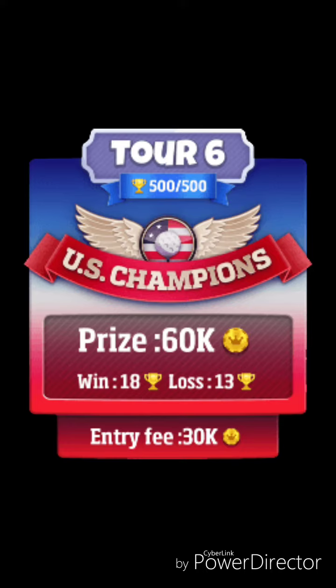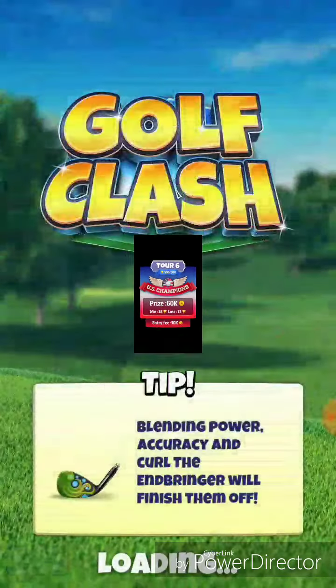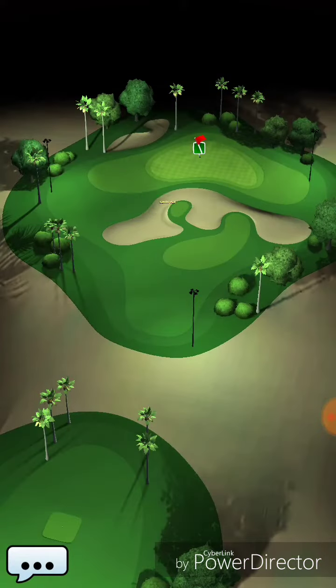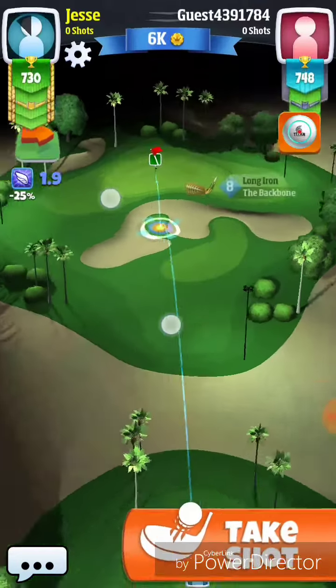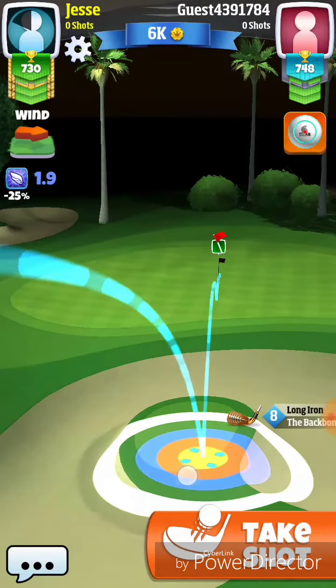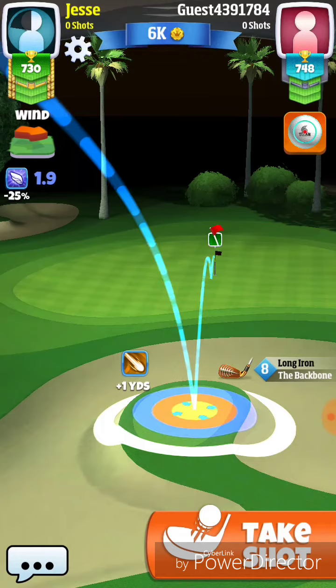So let's get ready and get started here. I would suggest using either a Goliath or a Backbone on this hole, and you can go with the Basic or a Marlin ball. If you're worried about the power of your club, you can use a Navigator or a Quasar for a little bit of extra power.